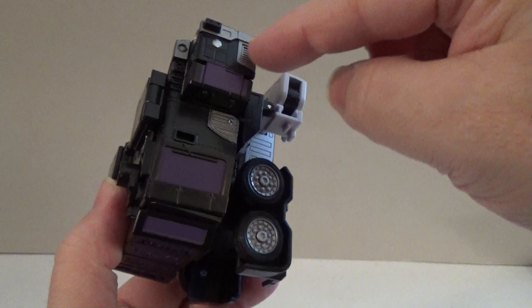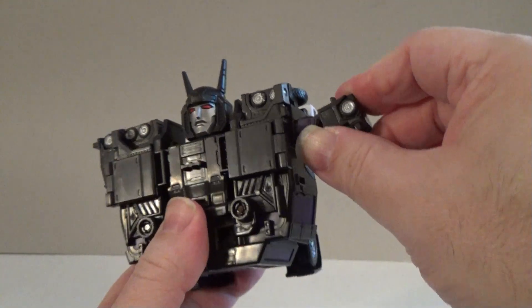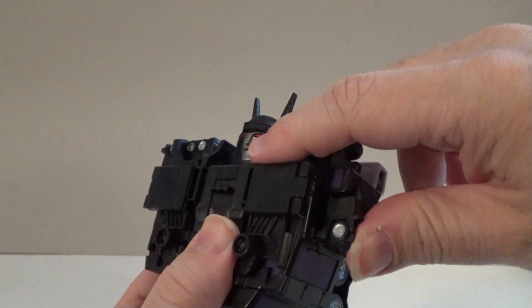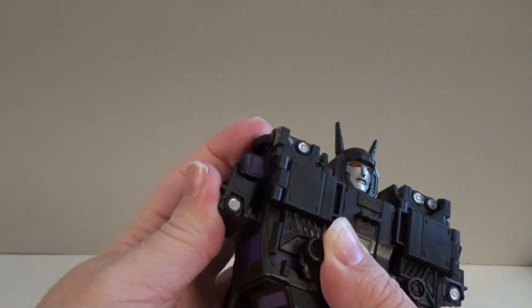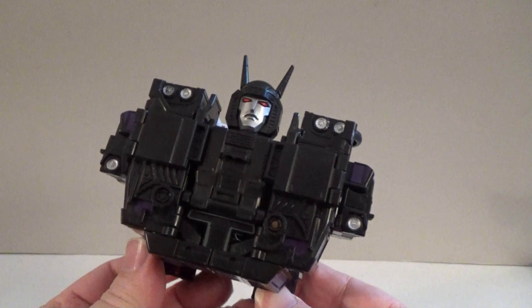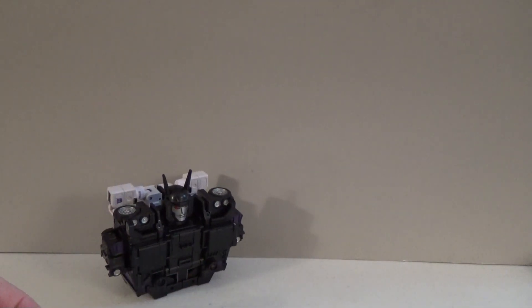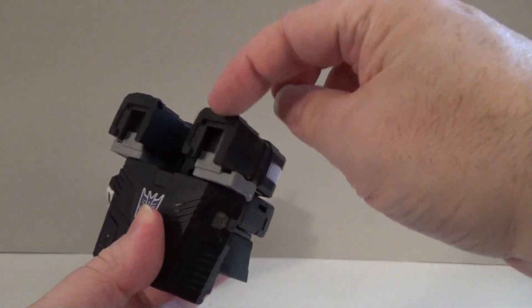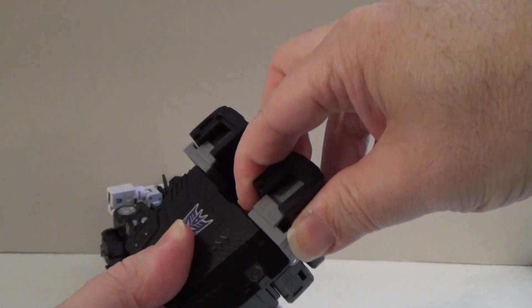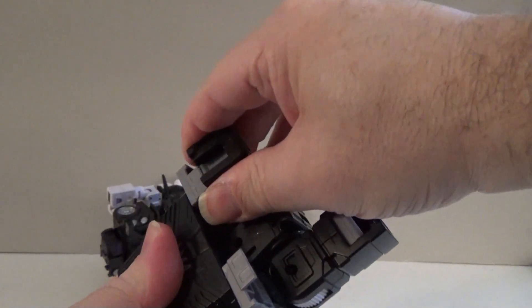Come up here to the little front end of the semi at the shoulders — pop that free, fold it down, and secure it. This gets most of the upper body ready. To finish it, we will need this piece. To get this part ready, take these two protrusions here at the top and ratchet them straight out.